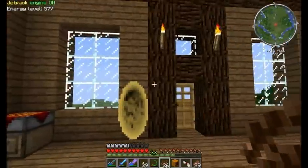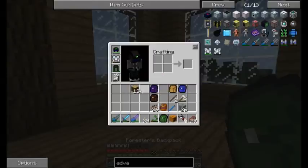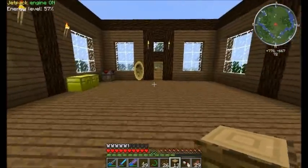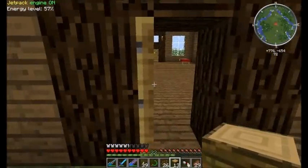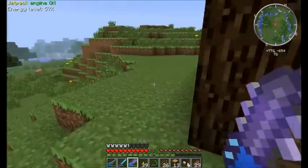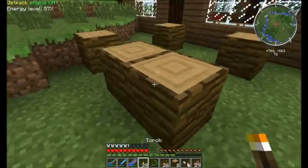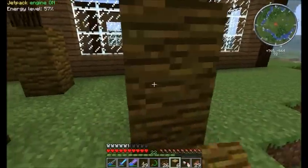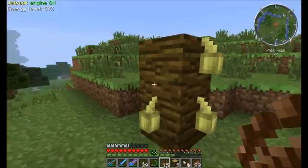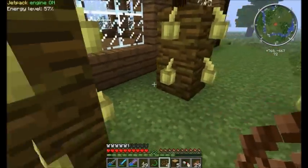I'm back. How to get more cocoa beans? Pretty simply — just get your jungle wood and place it outside. Just like so. Doesn't need to be in this order. I just place it so that I have more products. Just click with the cocoa seed over here and you will get this type of plant — they will grow in time and they will produce more cocoa for you. Instead of one, you will get three.